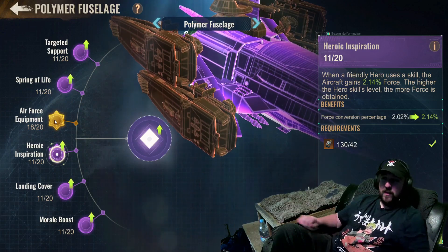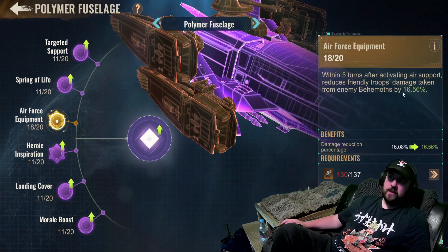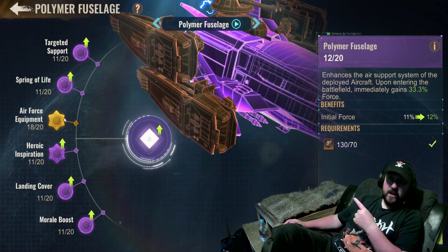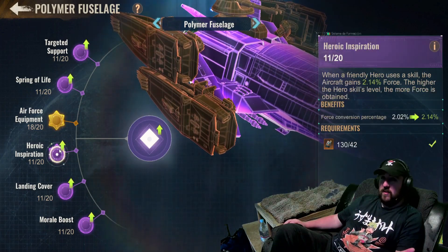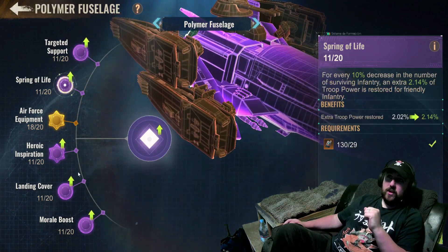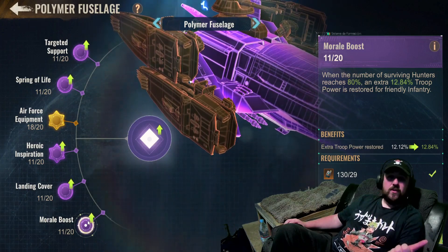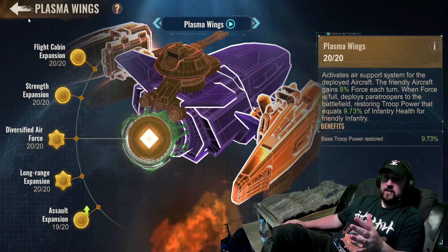You may be curious which skills are more important to focus on. The middle skills here are a little more expensive, but they're slightly better because they give reduction against enemy behemoths and similar. So I'd do the center one first, then go along the sides getting those up one by one. Anything which is behemoth or aircraft is usually stronger than the others. When it asks about troops, anything which protects infantry is better than protecting hunters, and anything which increases hunter damage is better than increasing infantry damage — just like normal.